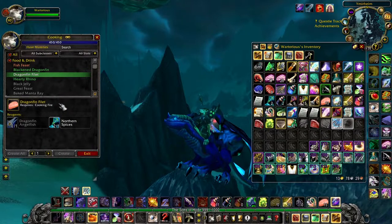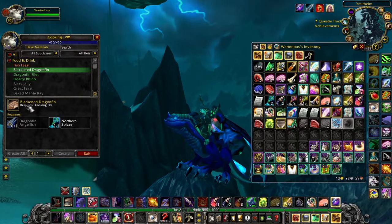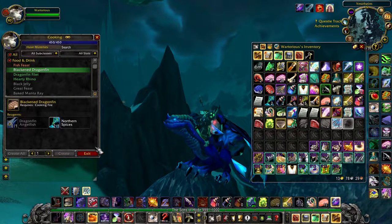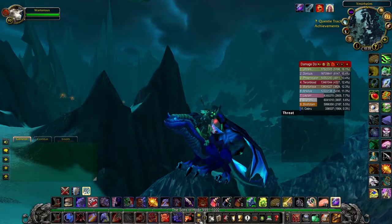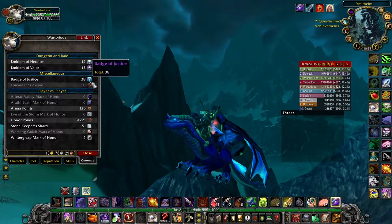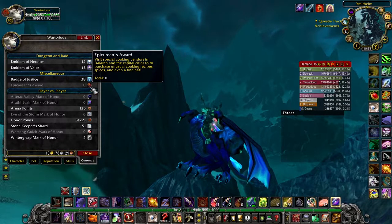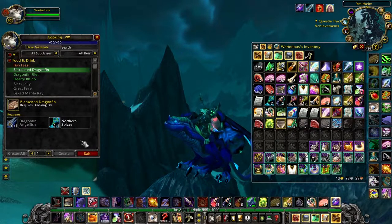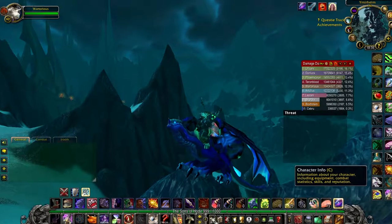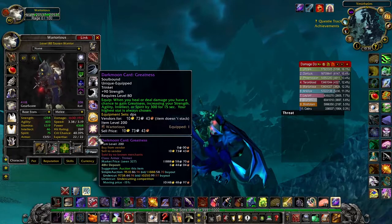You can get Northern Spices by doing the Daily Cooking Quest, which I highly recommend you do every day. When you complete the Daily Cooking Quest, you will also get two Epicurean Rewards, which give you the option of either buying more recipes or buying 10 spices apiece. So every day you can generate around about 25 Northern Spices. I wanted to get the Darkmoon Card: Greatness, because it's best in slot until Phase 3 for Warriors and quite a lot of other classes, and it really boosted my DPS.